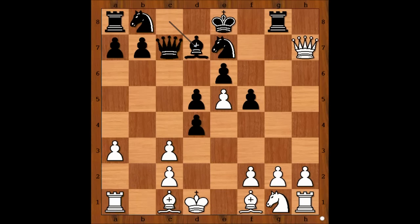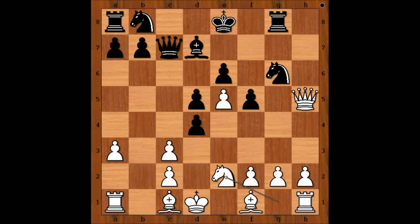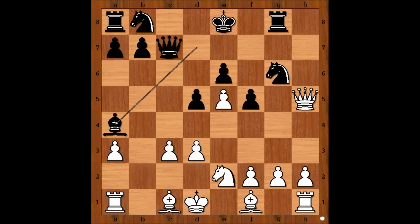Bishop to D7. Queen to H5 check. Knight to G6, blocking. Knight to E2 — the idea is Knight takes on D4. D3, C takes on D3, Bishop to A4 check, King to E1.